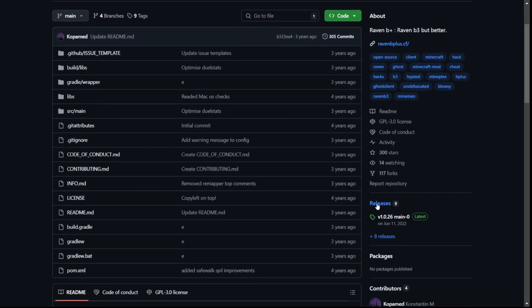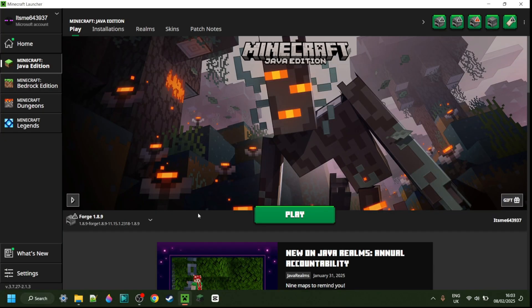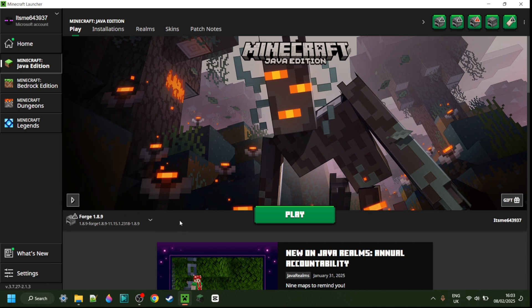When you're done with that GitHub page, you can head over to the Releases tab, find the top release that says Latest, and then click on the JAR file. To use this, you do need to have Forge installed for Minecraft 1.8.9. If you don't have this yet or you're not sure where to get it, I will link it down in the description below.